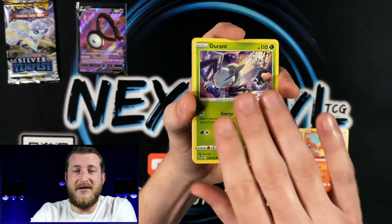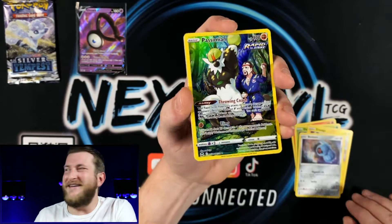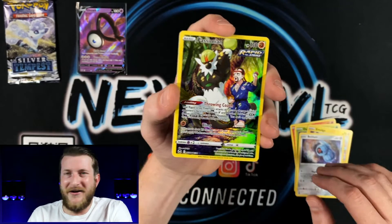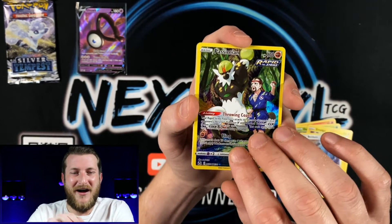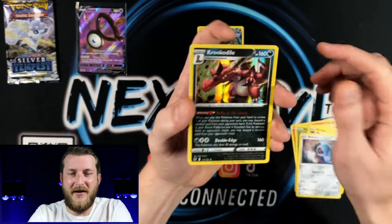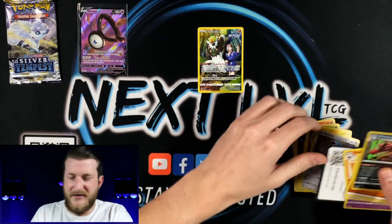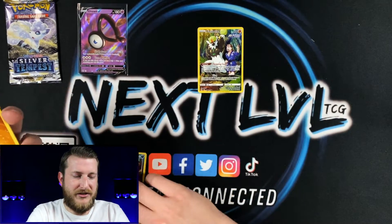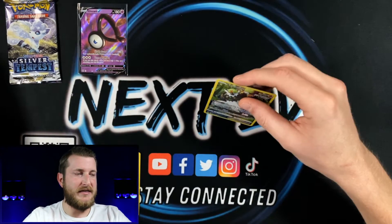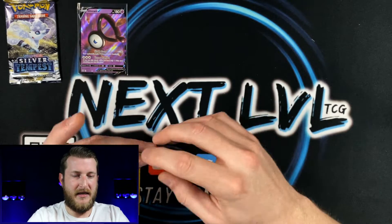Really any of the Lugia cards are great — even just the Lugia V is still going for over ten dollars. Very nice. We got a Passimian Trainer Gallery. I don't think I have this one yet, so that's a pretty awesome pull. And a Krokorok holo — always pulling that Krokorok. He shows up in like every Silver Tempest opening I've done.